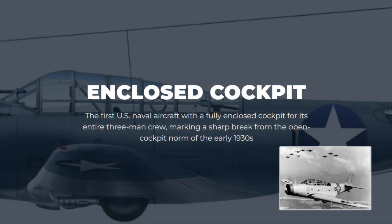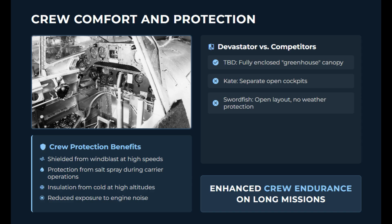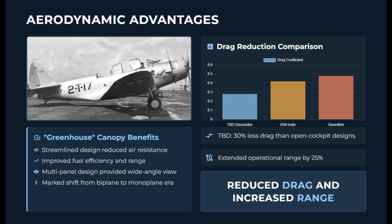The TBD was the first U.S. naval aircraft to feature a fully enclosed cockpit for its entire three-man crew, a sharp break from the open cockpit norm of the early 1930s. The TBD placed its entire three-man crew under one continuous canopy, which was a major improvement in crew comfort and protection from the elements. Devastator crews were shielded from wind blast, salt spray, and cold at high altitudes — luxuries that Swordfish crews never enjoyed. This enhanced crew endurance on long missions. The iconic greenhouse canopy not only streamlined the aircraft but also reduced drag and contributed to higher efficiency and range.